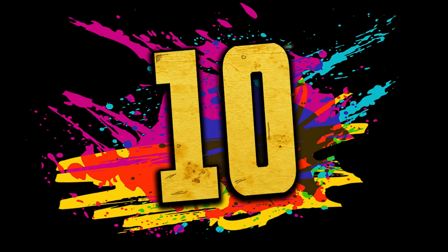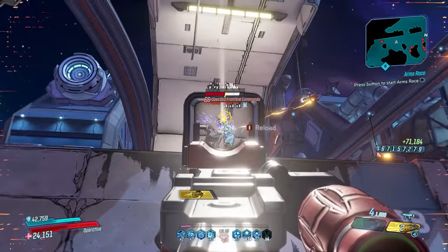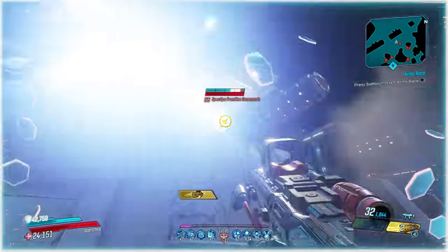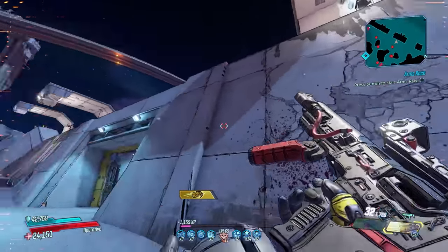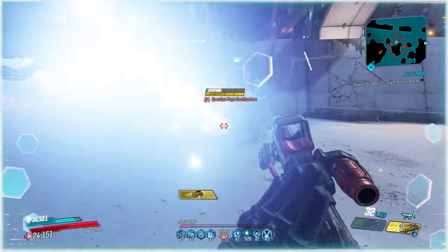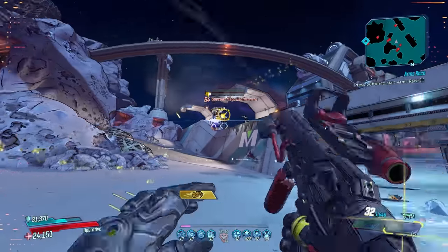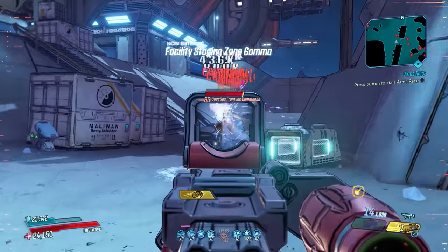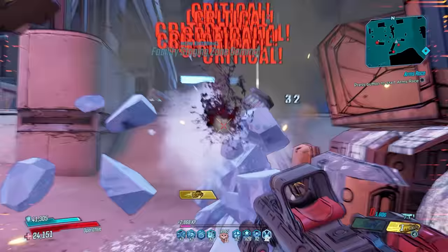Number 10: the EMP5. This SMG is a Mayhem 4 and above exclusive, only obtainable from the Agonizer 9000 or the Maliwan Takedown. From the Agonizer it has a meager 7.5% drop chance on Mayhem 4 and 5, which isn't actually that bad, but that drops even further to just 5.7% on Mayhem 6 and above, since it then has to share its loot pool with the Back Burner, which is also fairly rare at a 6.9% drop chance.